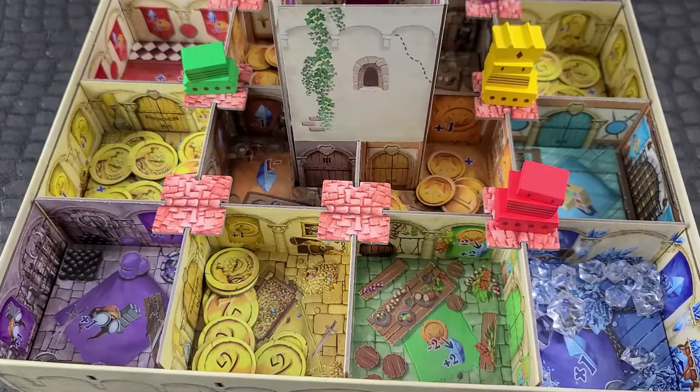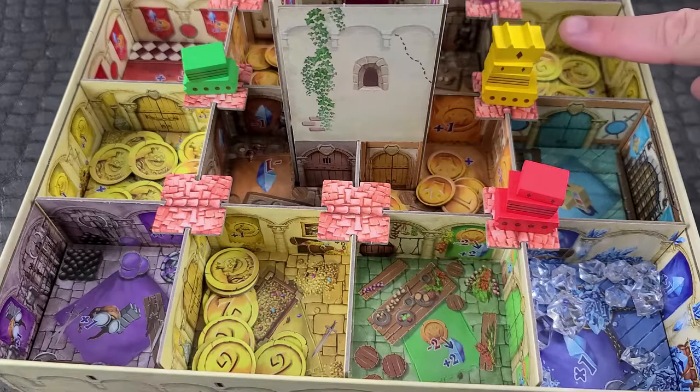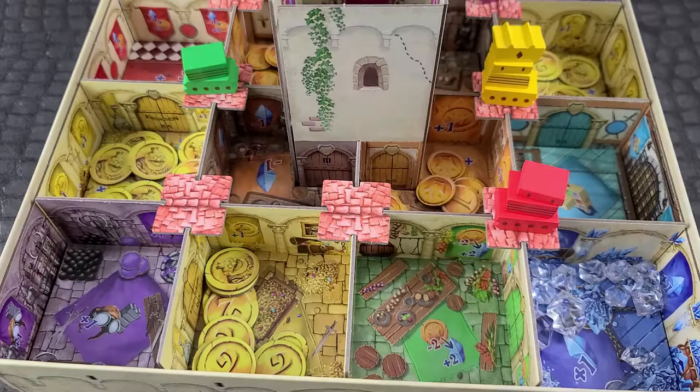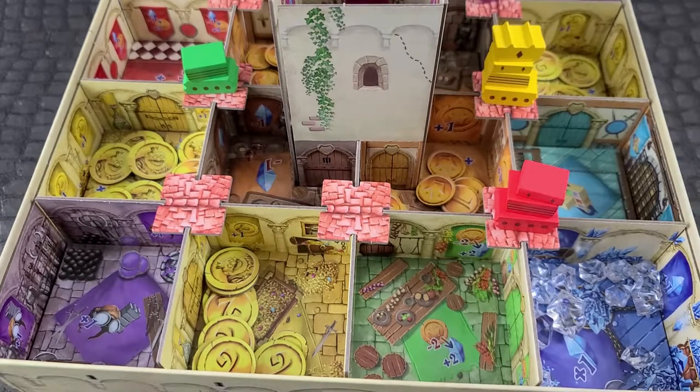End of game condition phase. Check if all four totem levels are still on the roof, or if a player has 20 diamonds in a 2-player game or 25 diamonds in a 3 or 4 player game. That player is the winner. If there is a tie, the person who has the most diamonds wins. If there is still a tie, the tied players share the victory.